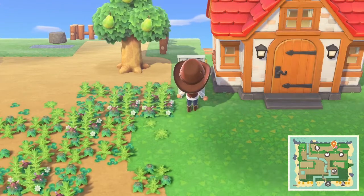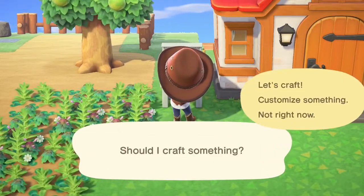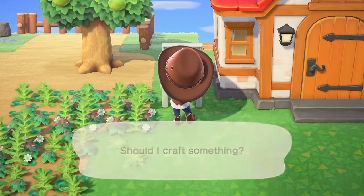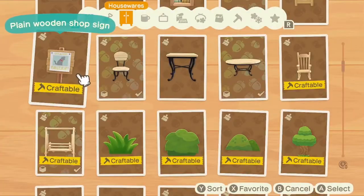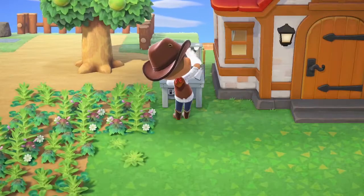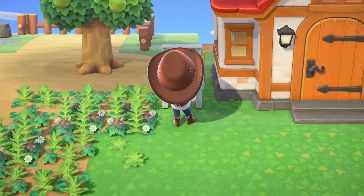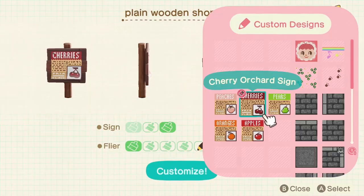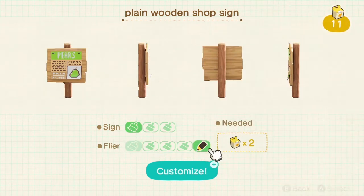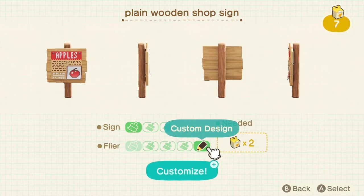For step one, I'm going to have to make about five signs to represent five of the fruits I'm going to have. So we're going to go ahead in the crafting menu and go to the plain wooden shop sign. I'm going to go ahead and craft five of these. We're going to customize peaches for this one. Okay, here's the cherries. Next up is the pears, then the oranges, and last but not least, the apples.